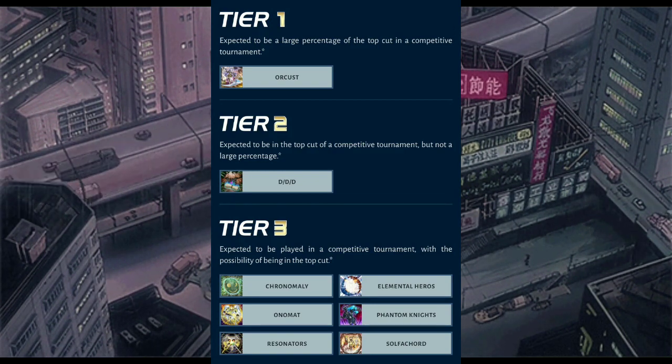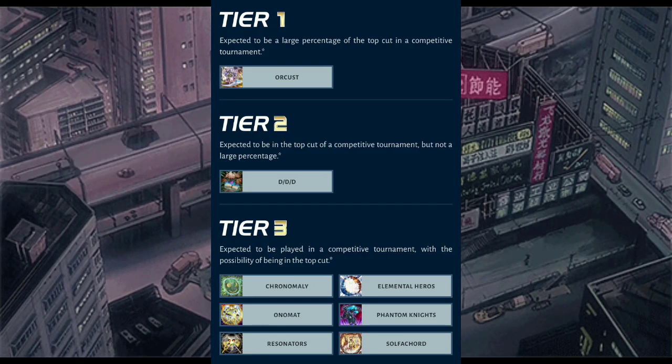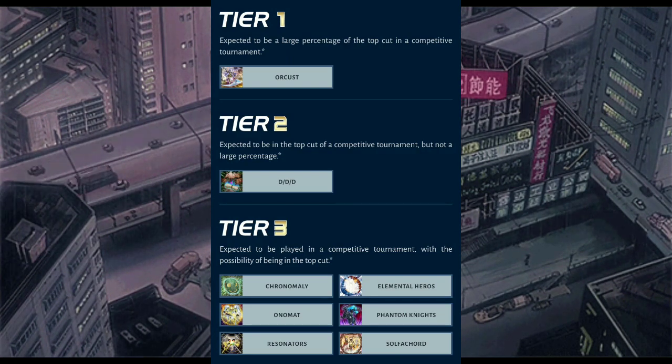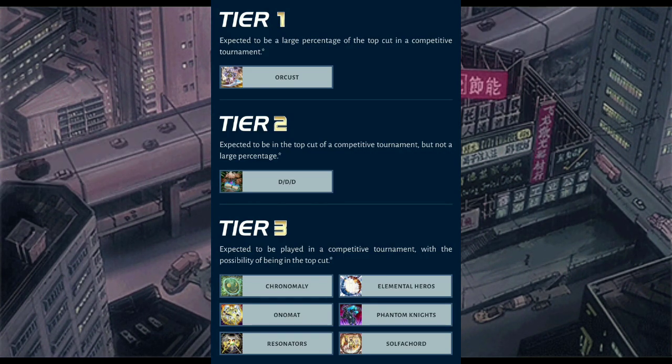Somebody told me there's Lunalight Orcus. The Pure builds run Seal Tombs, 3 Effects, Switcheru, or Life Point Boost Alpha. The other builds use the Gandora skill, and Crystal Beans with Transcended Crystals — I think that one mills Crystal Beans. Pure Orcus has no issue going first, so they use going second techs like Lancia, Cosmic Cyclone, and Mind Control.